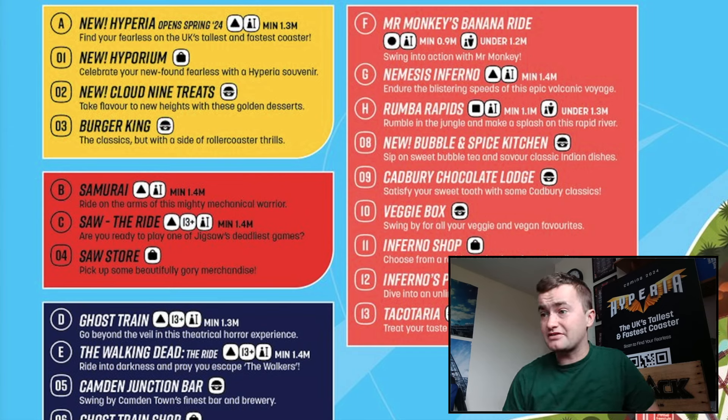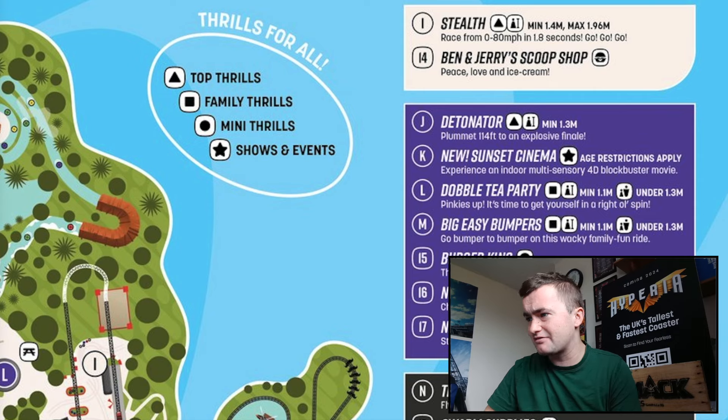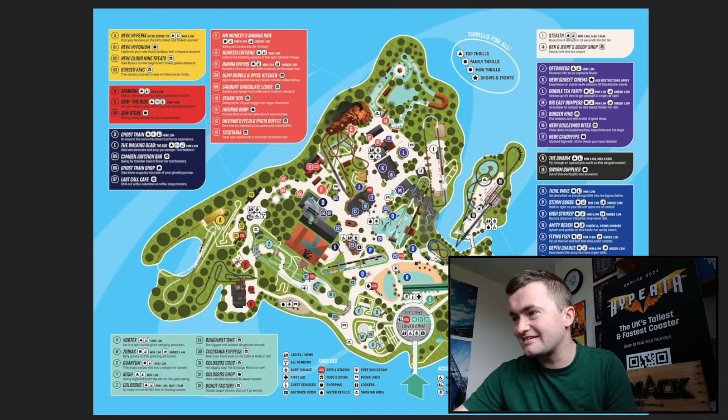1.3 metre height restriction for the UK's tallest and fastest roller coaster — that is exciting! There are a few other new things in the area too: new Boulevard Bikes, new Candy Pipes, plus KFC, a mega store, and kebabs. To summarise the Thorpe Park 2024 map — I feel that was a special reveal today. The most exclusive thing I think was the Hyperia trains displayed on the map, appearing to be gold, black, and a bit of white as the color scheme.